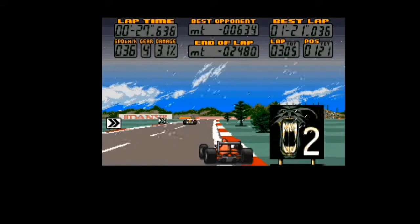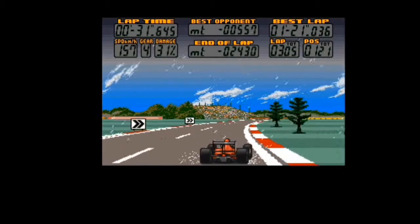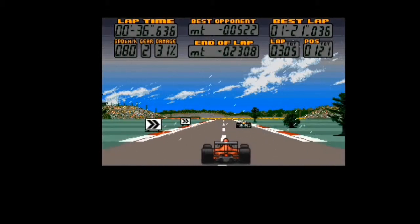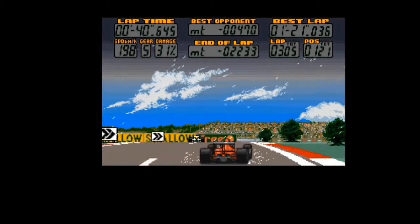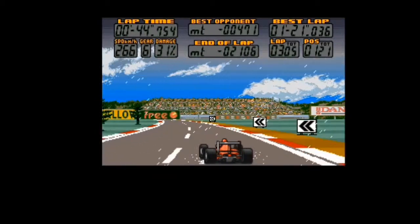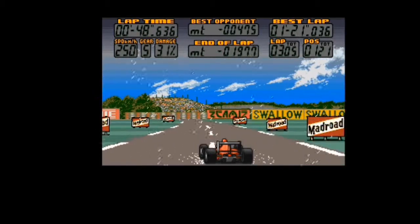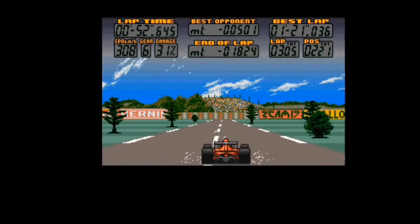We've taken 31% damage — God knows what this car looks like now. They should wave the blue flags at these backmarkers. Our main enemy in this game — to win the race — is getting past lapped racers without writing off the car. That could have cost me the race — 31% damage. We're about 1,700 metres from the pits, so I think we're going to have to come in and do a bit of repairing.